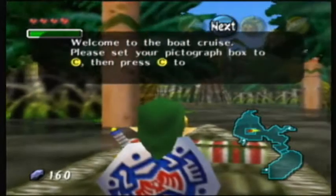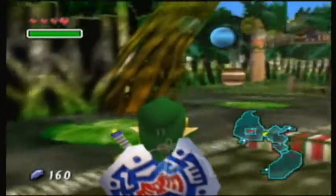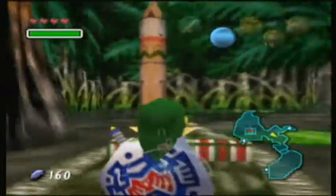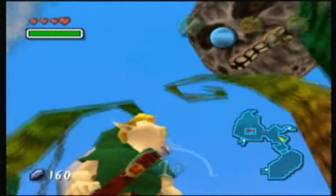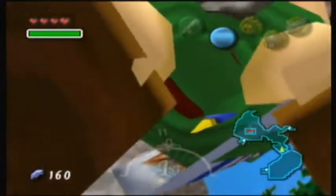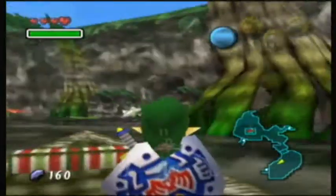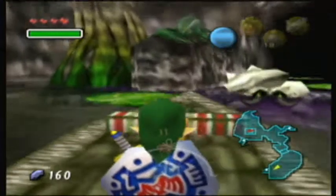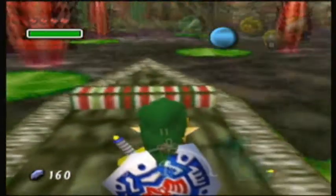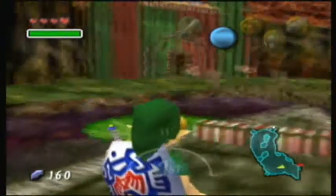We're going to get a boat, cause that will take us to the next part of the swamp. Welcome to the boat cruise — please set your pictograph box here and look here. Please enjoy the swamp scenery to your heart's content. But really you don't need to use the pictograph box, you're just here for the ride. We can move the camera around with the control stick. That's not a good angle though, that's just a creepy angle. Oh, but it gets worse — Link doesn't have a torso. Now we're going to hear Big Octo, but thankfully we kill it. This was a boating accident. With that Big Octo out of the way, we can access this second part of the swamp. Be careful here because the water's not safe — it's poisonous and will drain your energy when you're in it.